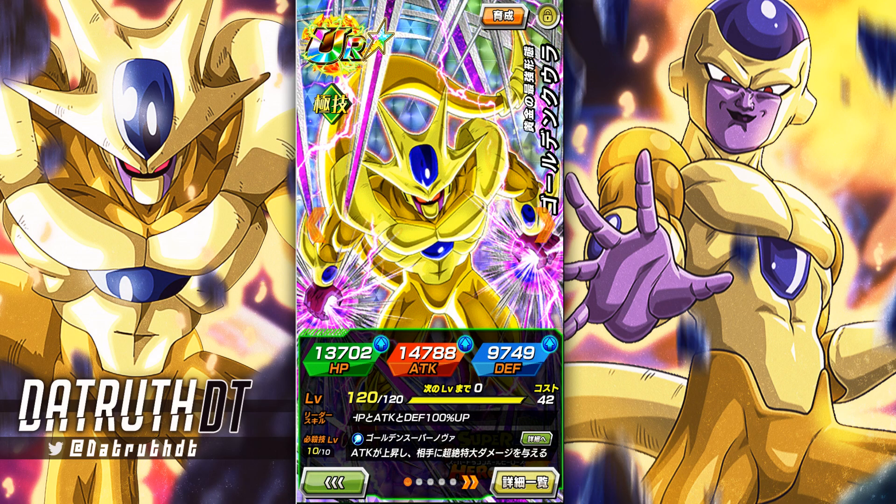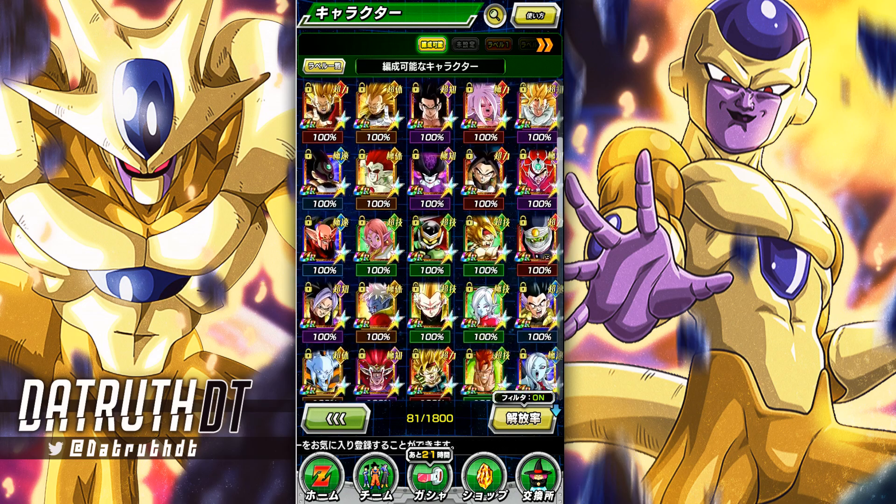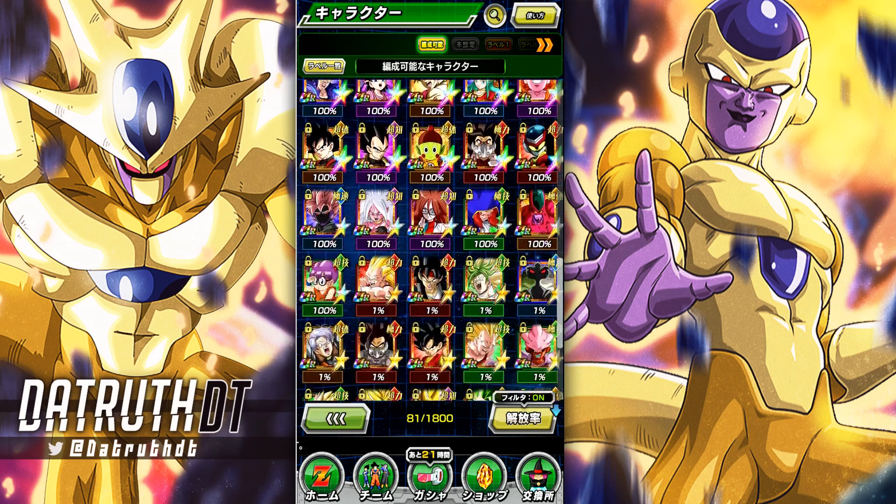Golden Cooler is really good — he has a blanket support ability of 2 Ki and 20% Attack and Defense, which is very powerful on top of how strong he is with his infinitely stacking attack. He could make a very strong floater unit on this team. In the future when we get Golden Metal Cooler or some other Frieza clan unit on here, he'll be even better.